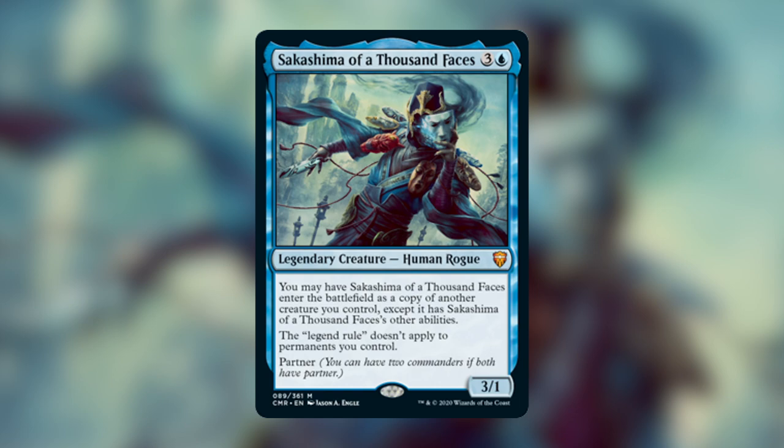Today we're going to go over the colors, the benefits to playing those colors, some really cool creatures you can play, some other cool synergies, and then we'll end off with the partners you can play for Sakashima. With Sakashima you can take one of three directions: mono blue, Sakashima plus another blue partner, or Sakashima plus a partner with one or two colors that share with or differ from blue — so you can potentially do a one, two, or three color deck.